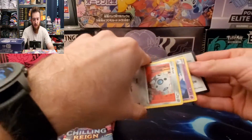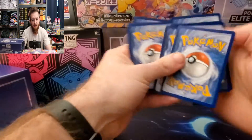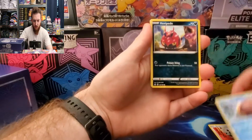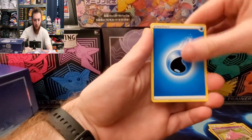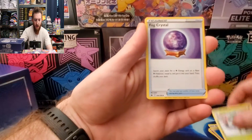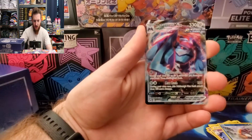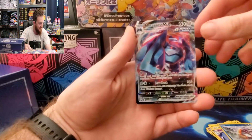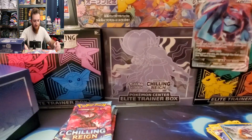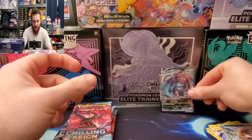There's your first code card — every other code card is yours on this channel. Let's see what we get: Snorunt, Venipede, Snowover, Slowpoke, Energy, Wacky Fog Crystal, Hattrem, Snorunt, and a Metagross V-MAX to kick this thing off. Very nice pull for the first pack!